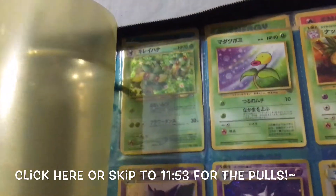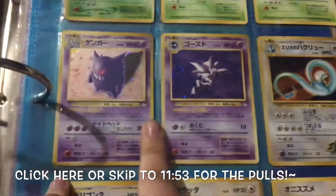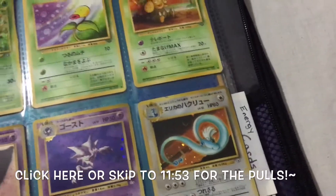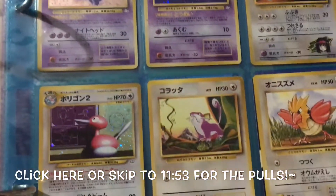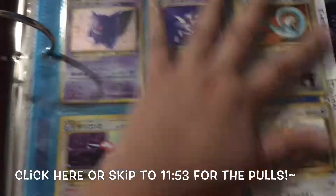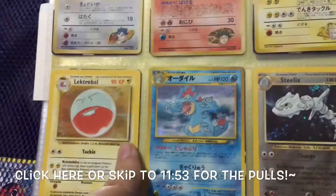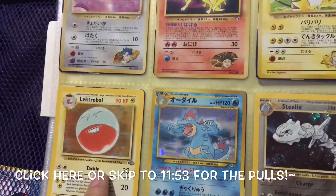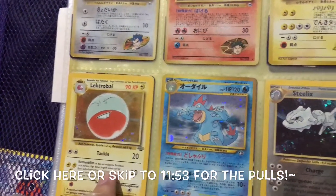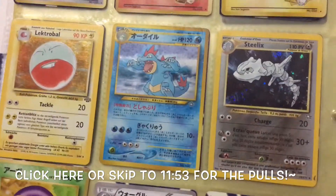And the next thing I have in my binder is my foreign cards. I have some in Japanese, some I think in German and in Dutch. These are all my foreign ones — I've had all of these since I was little. This one I think is Dutch? No, this one's German. French — I want to say. If anybody knows what language it is, please let me know, I would love to know.